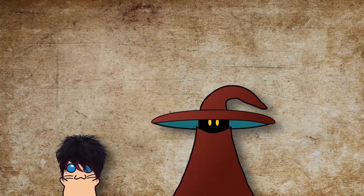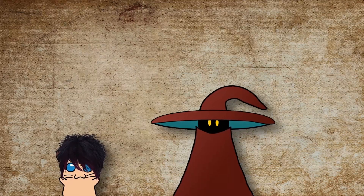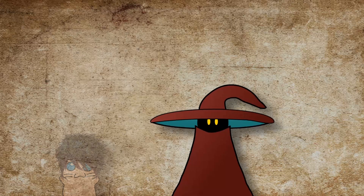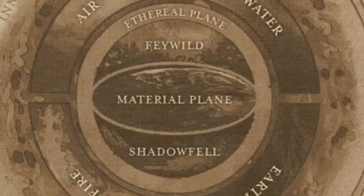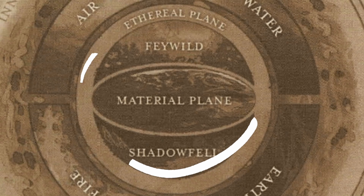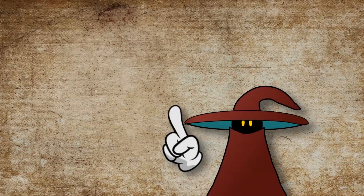Today, Pippi and I are visiting the Shadowfell. You might be asking: what is the Shadowfell? The Shadowfell is a place of blacks and grays that hates light. Just like its more popular sibling, the Feywild, the Shadowfell is a parallel to the Material Plane. Thus, they share many similarities, but differences abound.